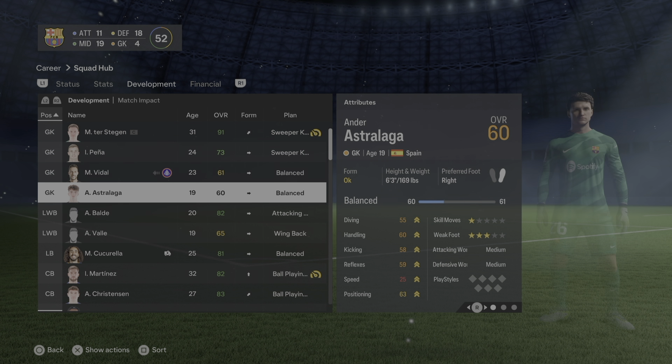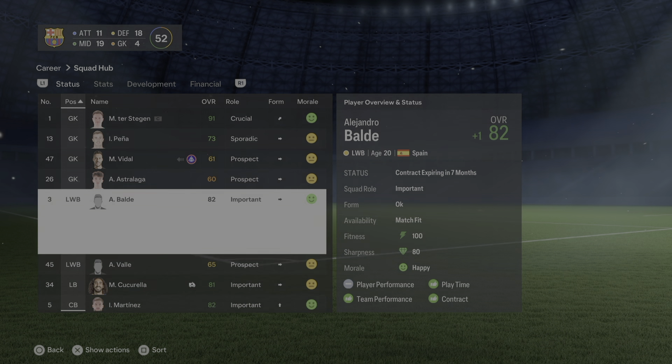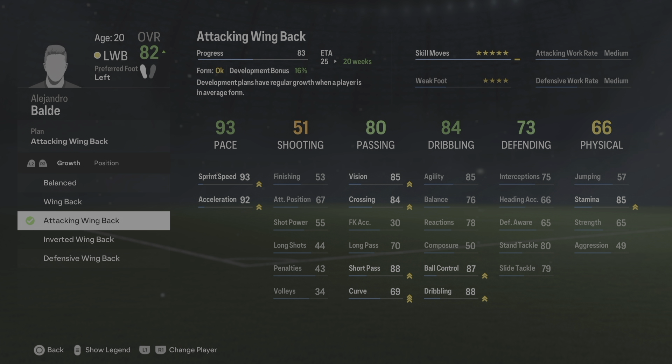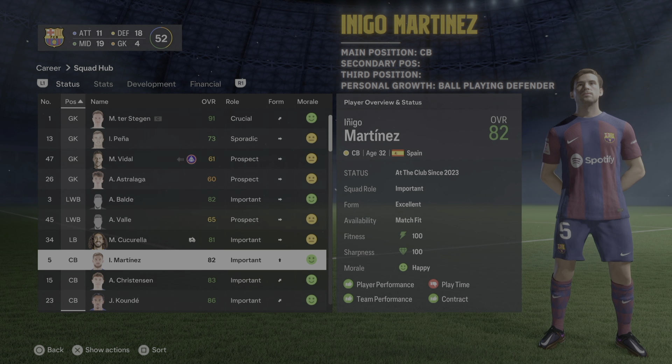Alejandro Balde's main position is left wing back. You can also train him as a right wing back. Once you've trained him in both, set his personal growth to attacking wing back.